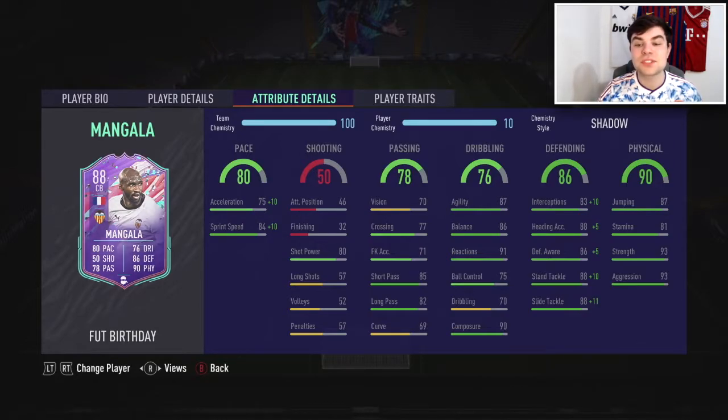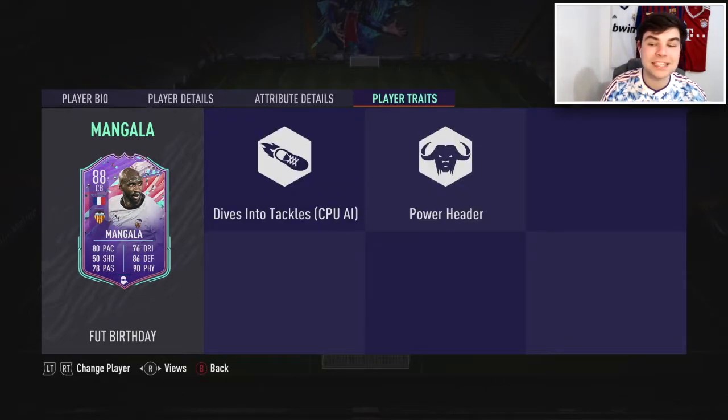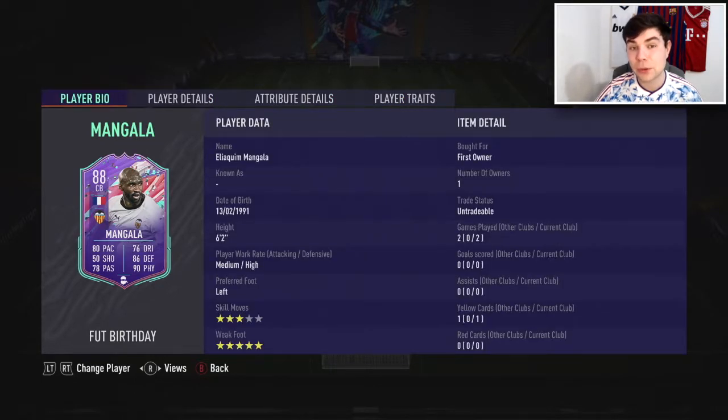83 interceptions, 88 heading accuracy, 86 defensive awareness, 88 stand tackle and 88 slide tackle. We did put a Shadow on him to boost the defending and the pace because I think the pace does need a boost. 75 acceleration, 87 jumping, 81 stamina, 93 strength and 93 aggression. As for the traits, he has Dives Into Tackles and Power Header - two decent traits for a centre-back to have.